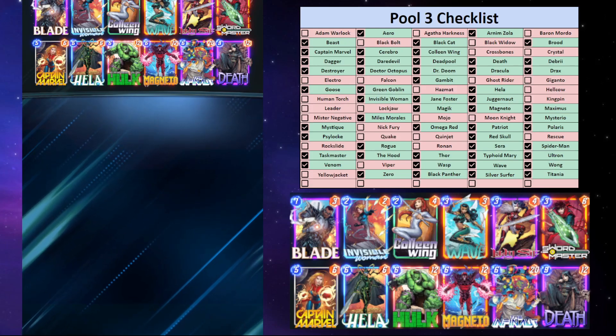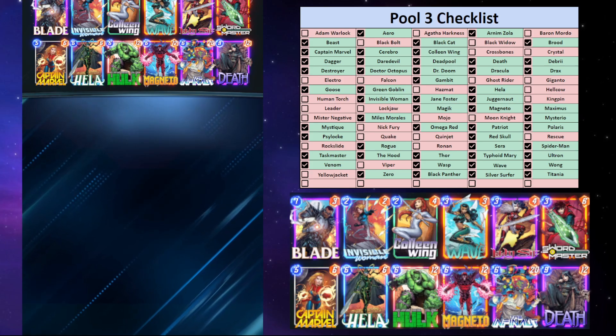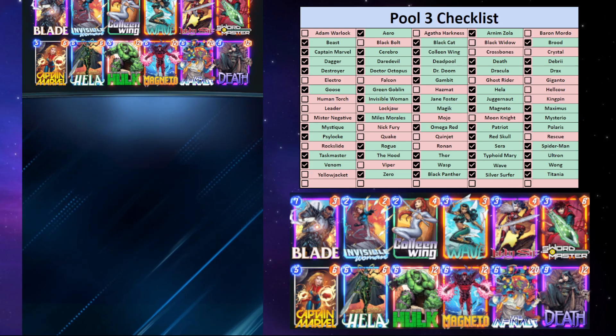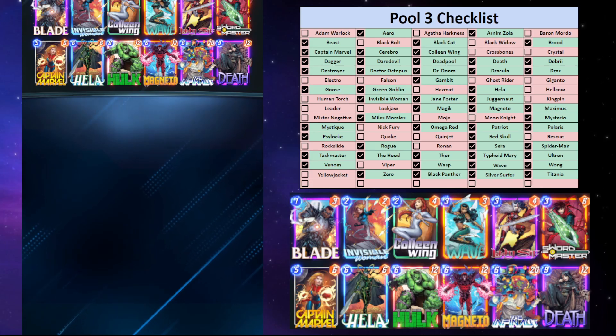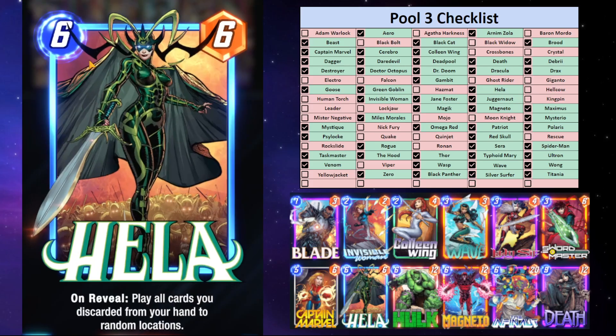Hey guys, it's Scooter Poop here with some Invisible Woman discard. I don't have a lot of cards to really make this deck work. Optimally you'd want Ghost Rider as well as Hellcow, and I don't really have either of these, so it's kind of budget. The point of this deck, if you've seen other channels, is Invisible Woman — you put a bunch of discard there, followed up lastly with Hela.